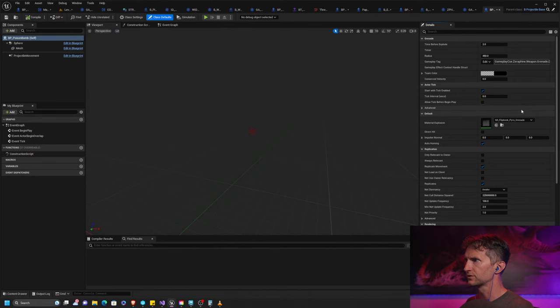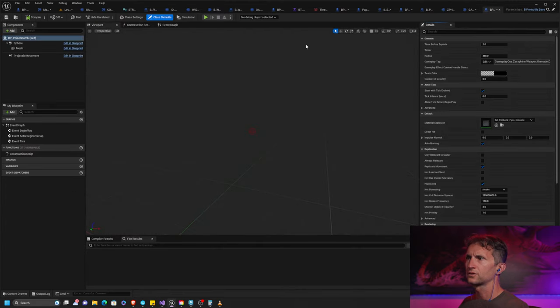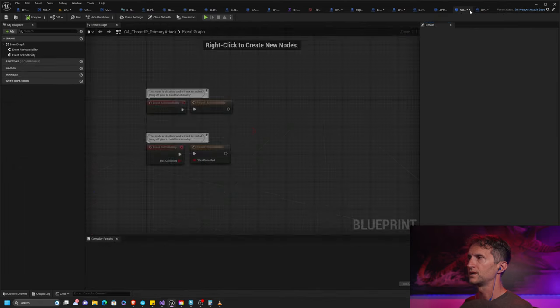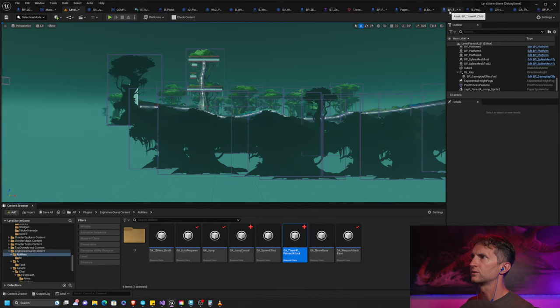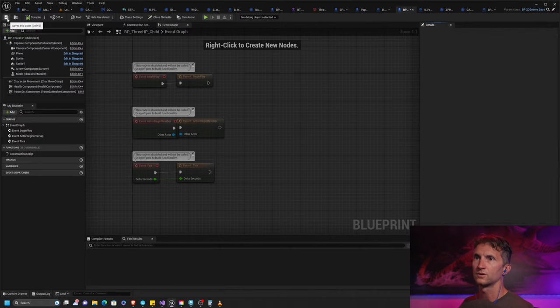Compile and save. Go back to our poison bomb class defaults and look for 'make this a homing projectile' — we're going to uncheck that box. Now we have our new non-homing bomb. We need to see if we can get it to work. Rather than spawning projectile base, we're going to spawn the poison bomb instead. Then we need to check if our 3HP primary attack is actually being used — we need to plug it in to our 3HP child.